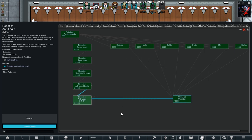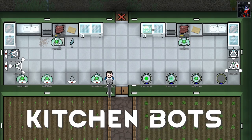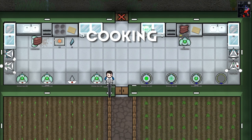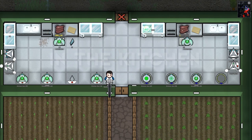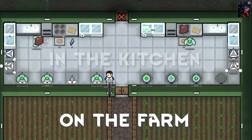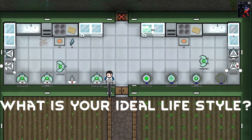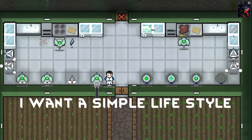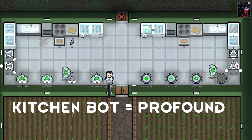Now, enough about their skill levels — let's go meet the bots themselves. Meet the kitchen bot. Not only are these kitchen bots capable of cooking, but they can also sow and cut plants, making them a very useful bot for in the kitchen and on the farm. Kitchen bot, I just have one question for you: what is your ideal lifestyle? 'I want a simple lifestyle of growing my own food and eating it.' Wow, that's very profound kitchen bot. Good on you.